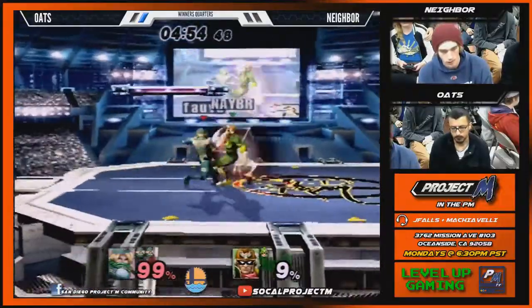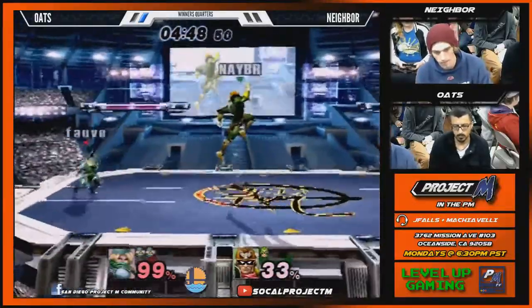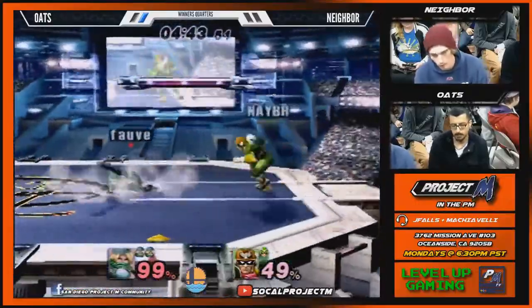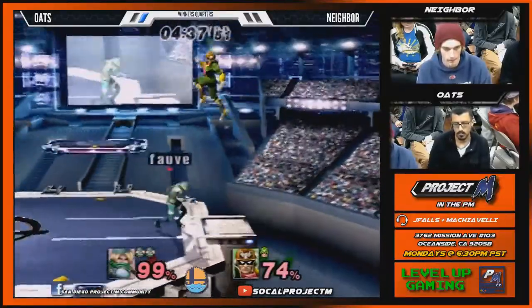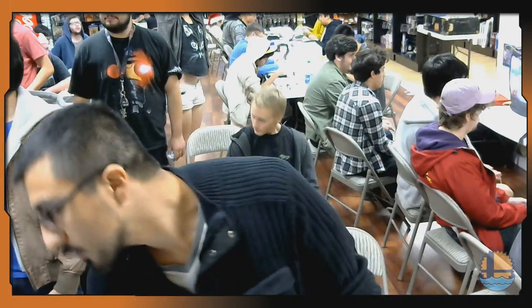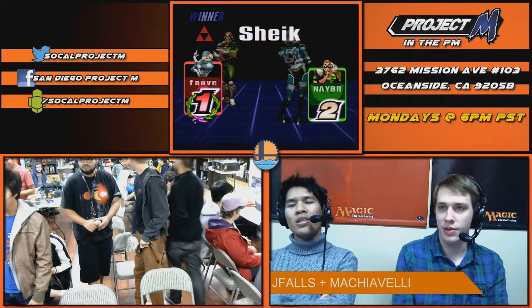Here we go. Sheik was high enough to where she wouldn't have suffered the landing lag, so that was an okay decision. This is on track to take this 2-0 though. Oh, this Falcon wants to get back on stage! Yeah, he lost his jump — he got his jump clipped. 2-0. What's with Neighbor going Falcon most of these days? Does he realize that Falcon's like really good in this game? Does he just have the most fun with him? Neighbor has always had a Falcon.